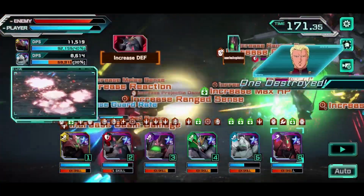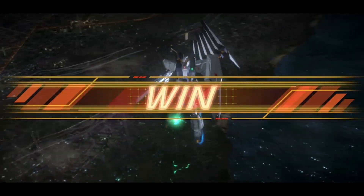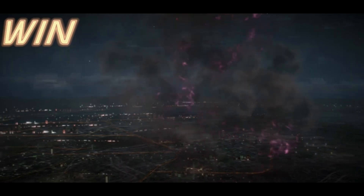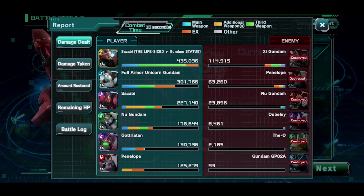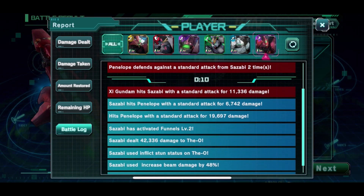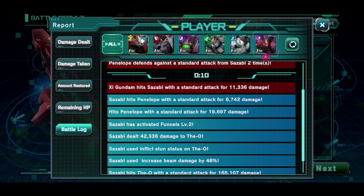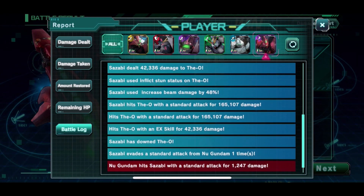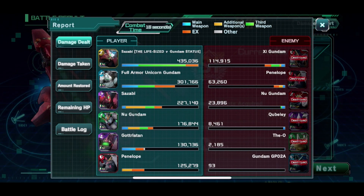We actually targeted Penelope and we neutralized it just like that — we'll take that. The MPV is still going to be the yellow one, but the purple one did fairly well here. We hit Penelope, then a guard two times, activated EX skill, then changed target to DO. Inflicted stun, increased damage, downed DO. In terms of damage there, we definitely did something for sure.